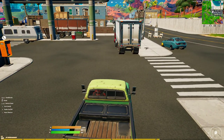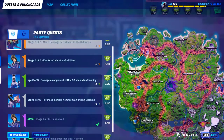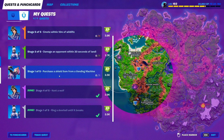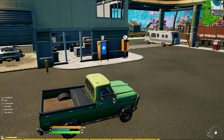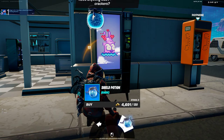The best place to actually do this — just to kind of show you — is Believer Beach. Ragsy is: purchase shield from a vending machine. Believer Beach always has this vending machine over here.